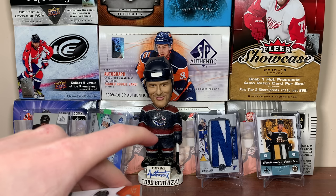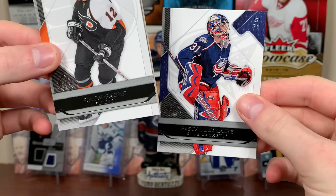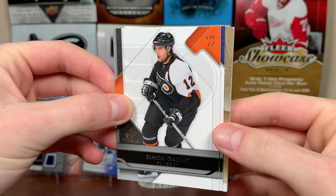Also a base card — Simon Gagne. But there's something behind Gagne here. Got Pascal Leclerc. It's a thick card.